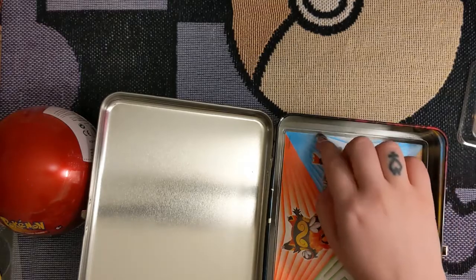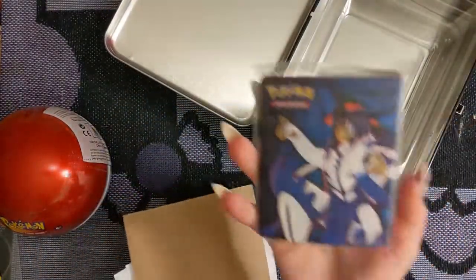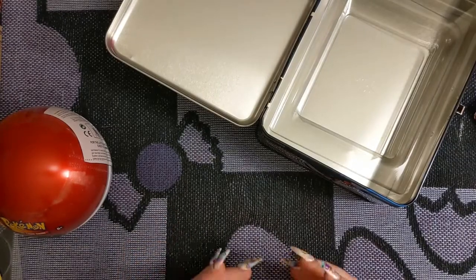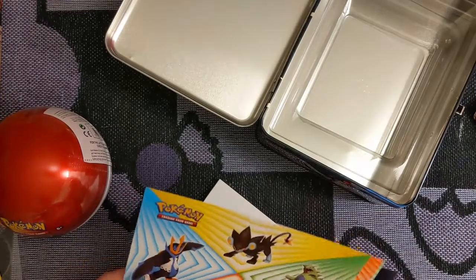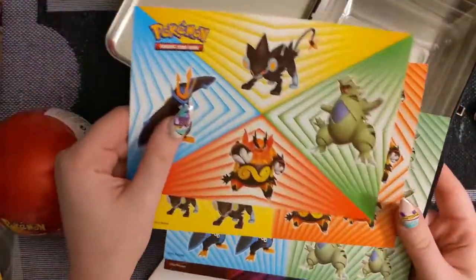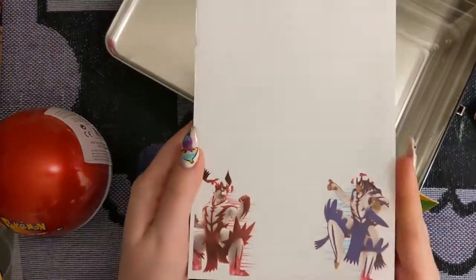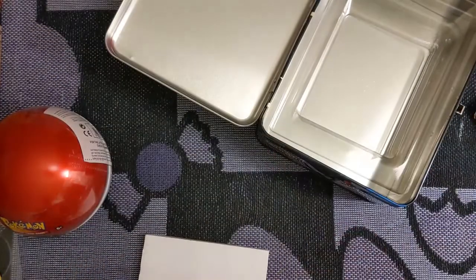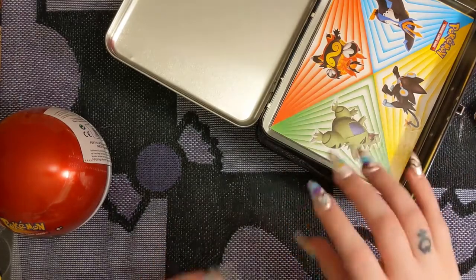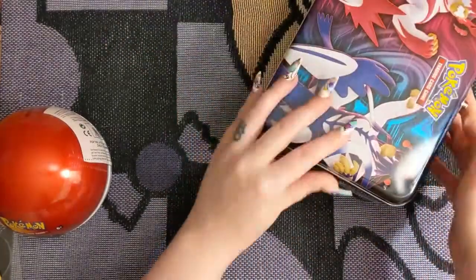Before we open the packs, I like to look at everything we get. We have the Mini Binder, which holds up to 60 cards — useful if you want to keep your Pokemon cards ready for battle. You also get a few sheets of stickers with Urshifu, and a cute little notepad. I still haven't even used mine from the Charizard Fat Pikachu lunchbox my partner got me for Christmas.